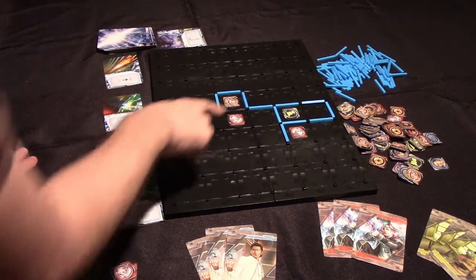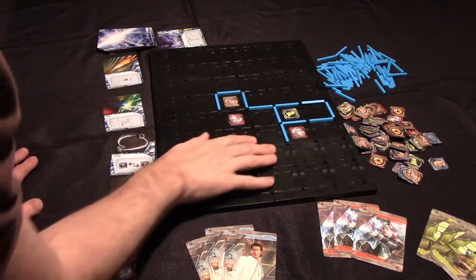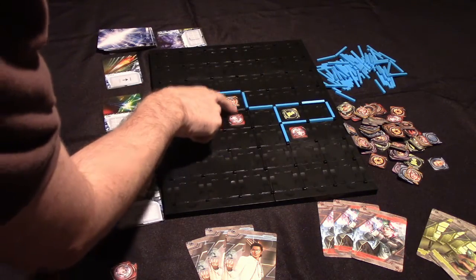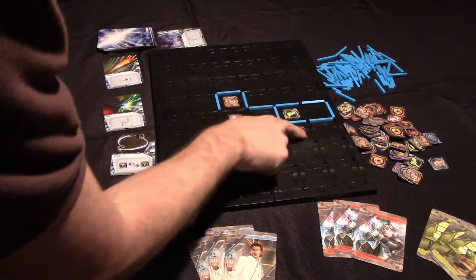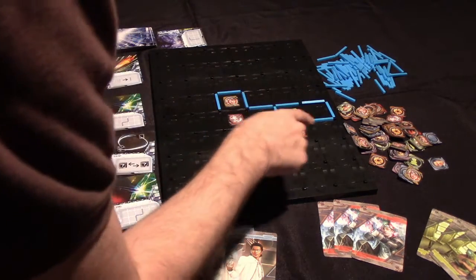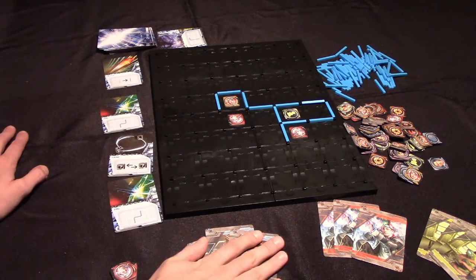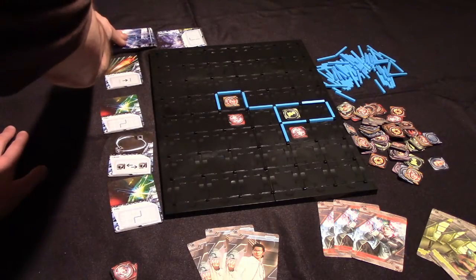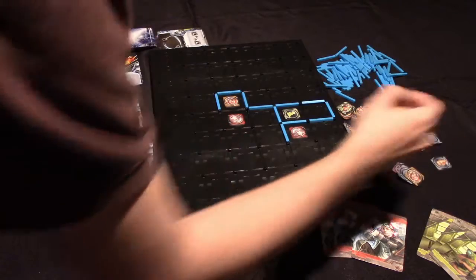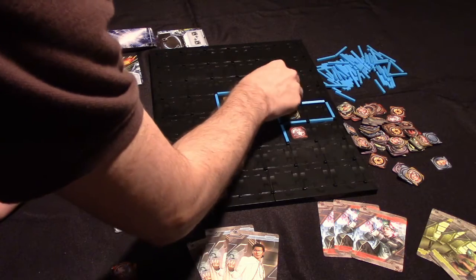The players are going to be playing as hackers trying to control this grid. At the start of the game each player is going to be able to place one of their pieces on the board face up. Players then take turns either selecting a card, playing a card from their hand, or discarding the top card to place another token. So if it was Green's turn, they might discard that card and then be able to place their token anywhere on the board — maybe here.